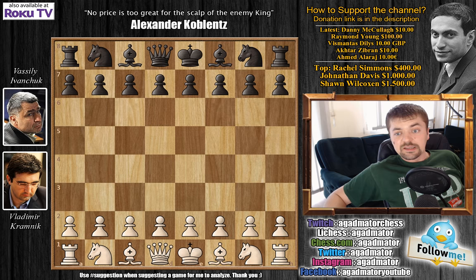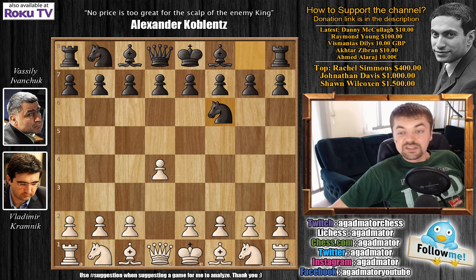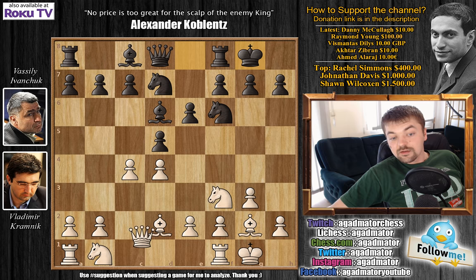So that being said, let's see this wild game. We do have the standings after round six, since this is the final game of round six, but that will also be shown after the game. We have d4, Nf6, c4, e6, Nf3 and d5 — so the Queen's Gambit Declined. Then g3, Bb4 check, Bd2 and Bbd6.